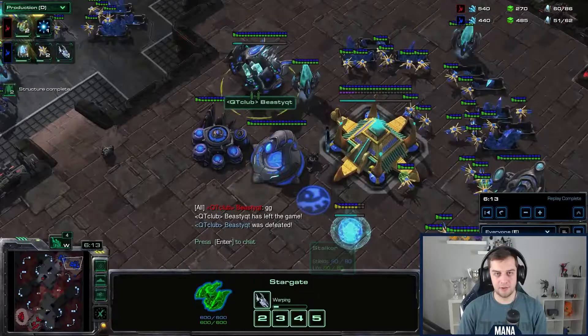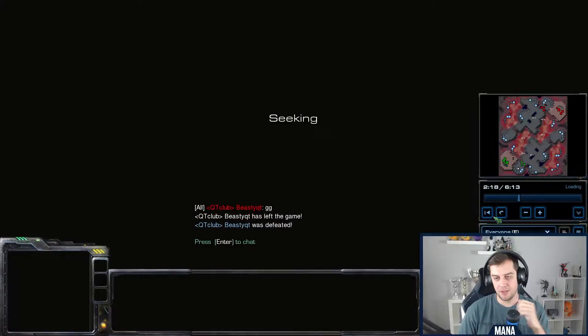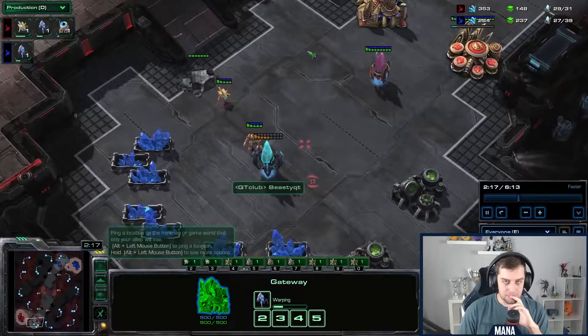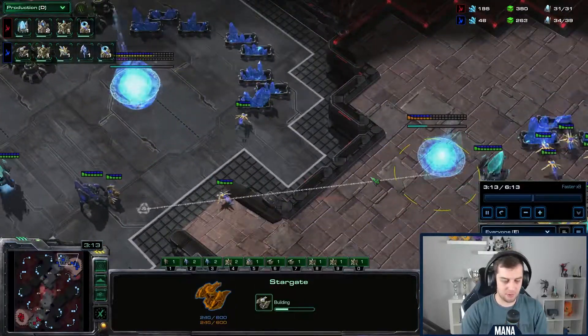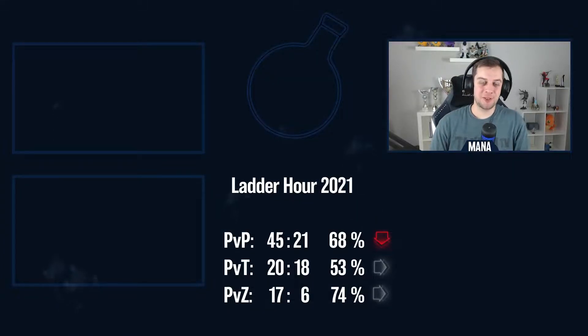The reason he's losing so easily is because he delays his Stargate for the longest time. If you're going to one gate expand like this, you need to start Stargate immediately — then you'll see what happens. I can just overpower him easily. Just not a good macro opener for him. Alright guys, with that game we're finishing this episode of Ladder Hour — just four PvPs. I know it can be repetitive, but maybe next time we'll have other races showing up. It feels like Protoss players are the only ones practicing. Thanks for watching and I'll see you on the next episode. Take care and bye bye.